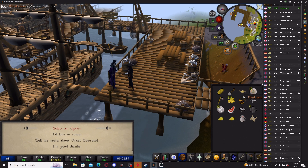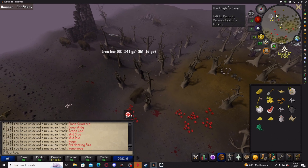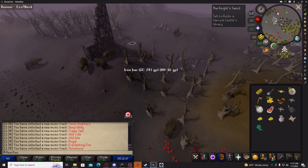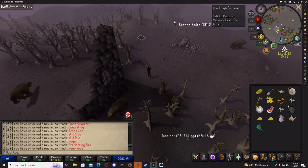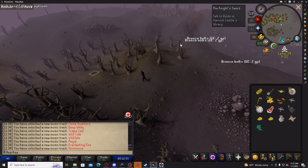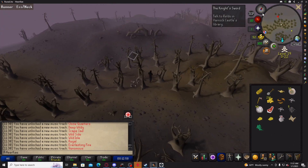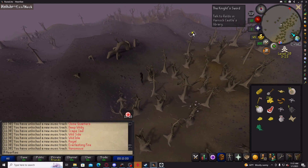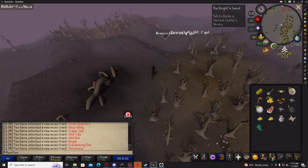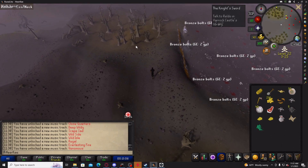I'll see you guys on the next set. I'm pretty sure I'm not gonna die here, but I need to go out and grab like two iron bars — that should be okay. Hopefully no one finds me. Where are the iron bars though?